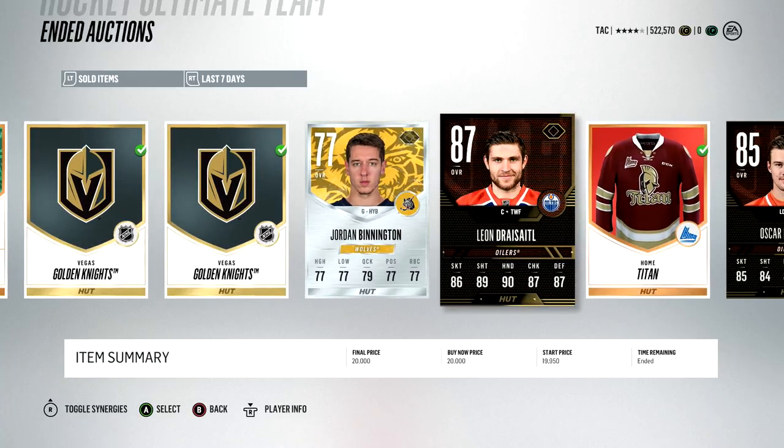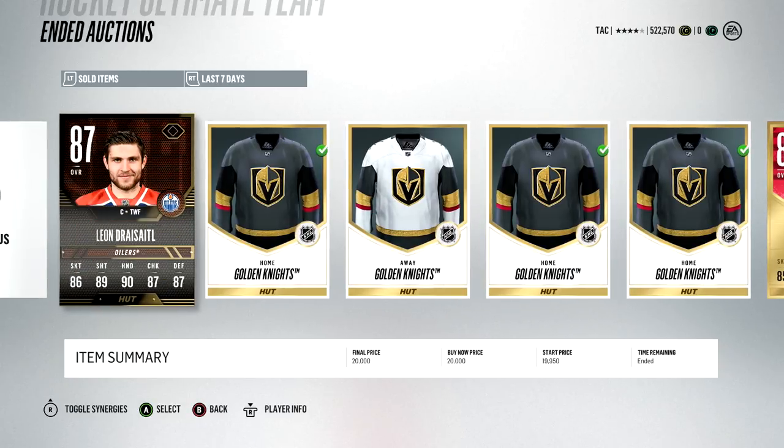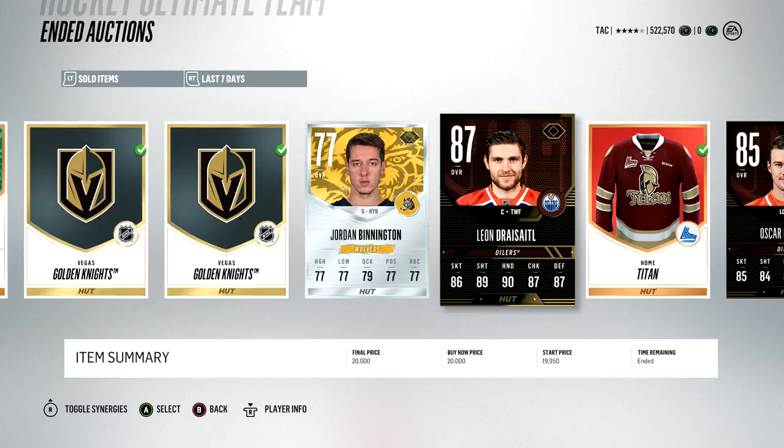I did this with Cumulary Drysdale — I pulled one in a pack and he was going for around 20K. I saw one up for 14K, so I bought it and listed it up for 20K as well. I take out the cheapest one, now mine are the two cheapest. I make 20K on mine and an extra 6K profit on the other one. It's a very easy way to maximize your profit.